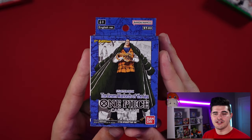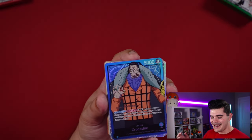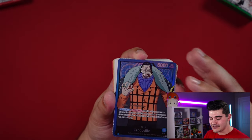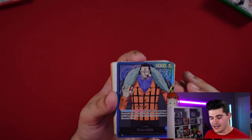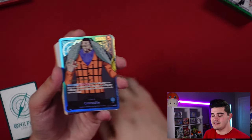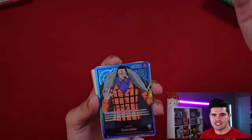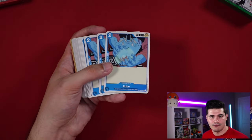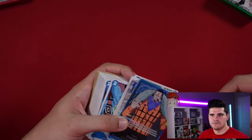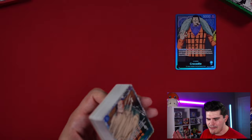Up next is the blue Seven Warlords of the Sea starter deck — my personal favorite. I'm a control player at heart, and nothing exemplifies that more than the Crocodile deck. His leader effect: activate main, once per turn, Don minus 4 — return one character with a cost of 5 or less to the owner's hand. It's a way to bounce cards back to hand — reuse powerful on-play effects, or get rid of your opponent's threats and make them wait another turn since there is summoning sickness in this game.